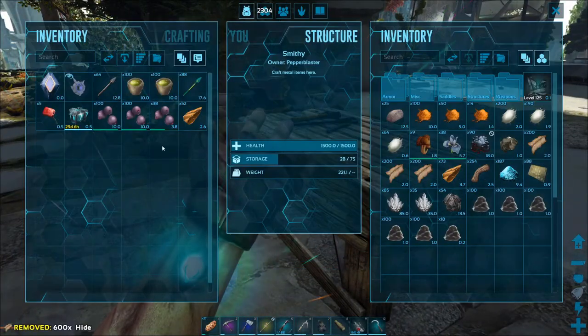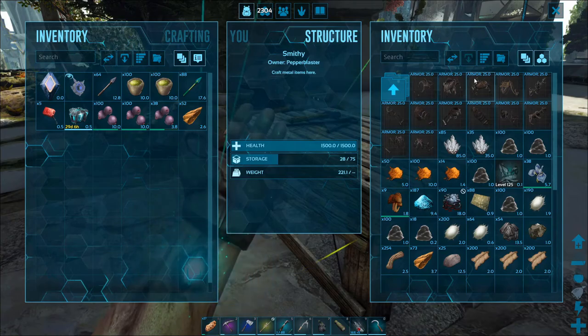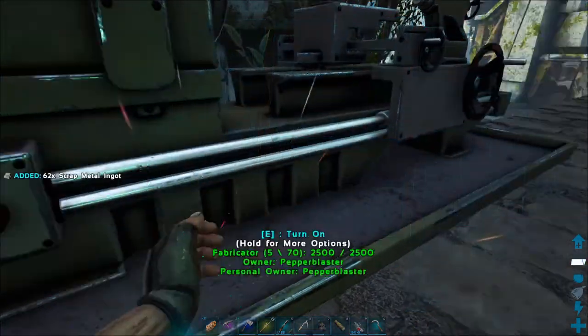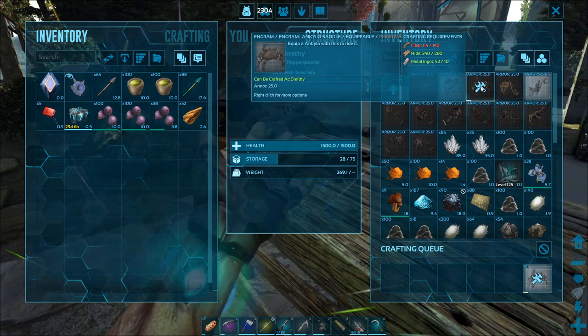I went and got the hide. So, saddles... Is the Anky saddle... there it is. Oh, we need metal - that would be in here. Saddles - Anky saddle - there we go. Alright, so now I will go and look for a Doedicurus.